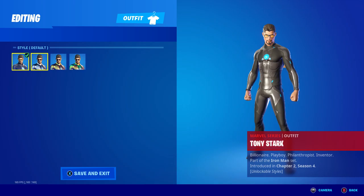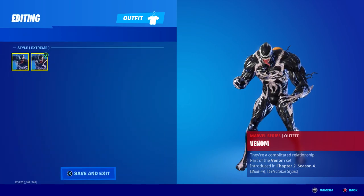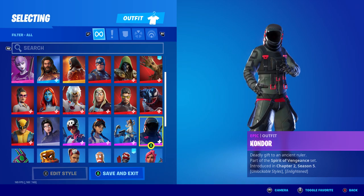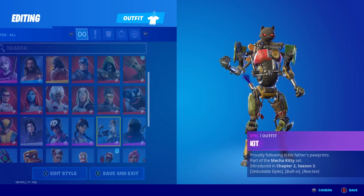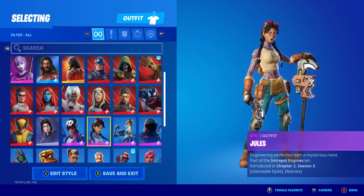Iron Man — old styles. Wolverine — both styles. Condor — both styles. Kit — both styles. Jewels — both styles.